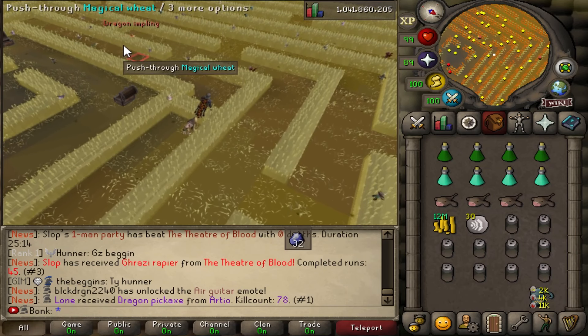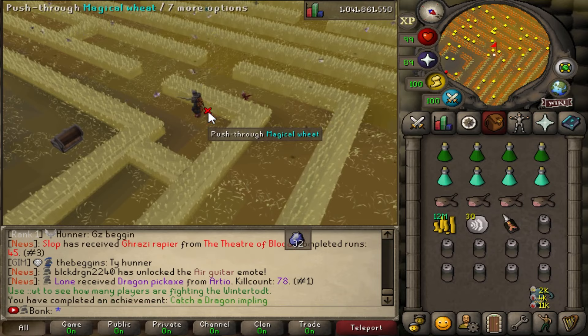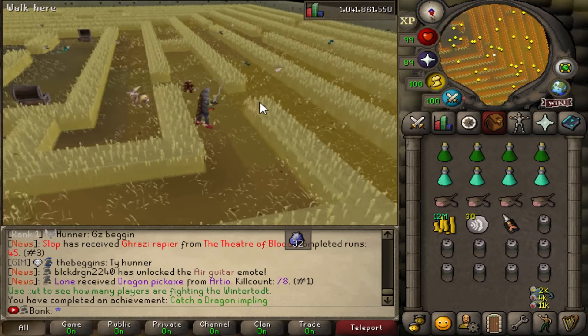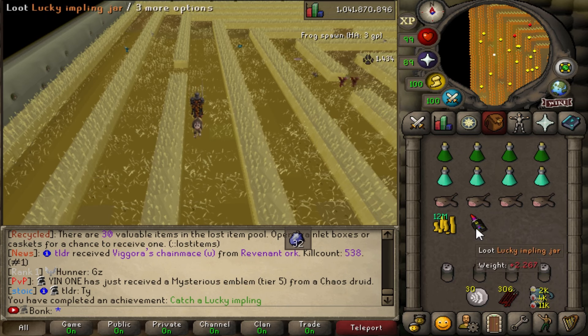A dragon impling - we need one of those for another achievement. Come here... Hell yeah. I think we need a lucky impling too, but I'm not sure if there's one here. Lucky impling - we are done here. Hell yeah.